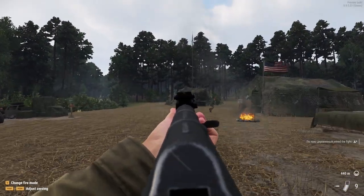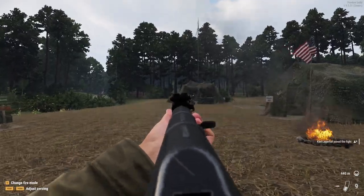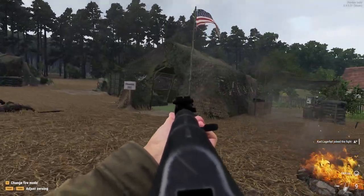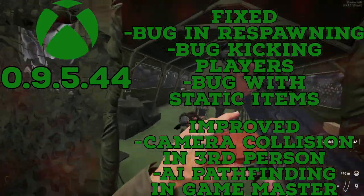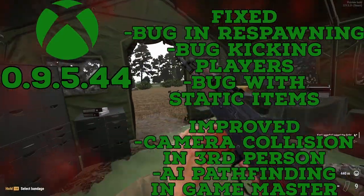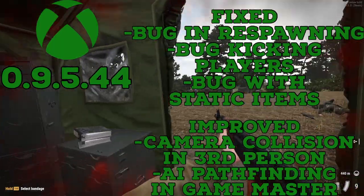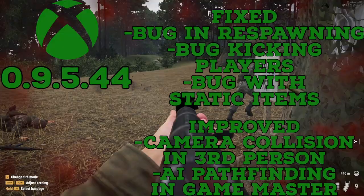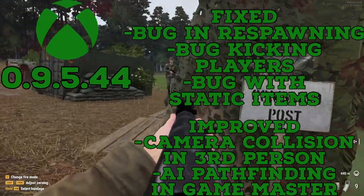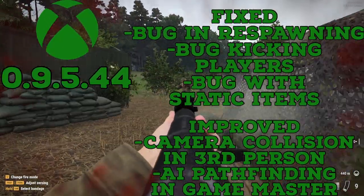First off, let's cover the minor updates that came to Steam and Xbox. On Xbox, update 0.9.5.44 had the following fixes: a bug in the respawn menu that would cause several characters to be spawned at once, a bug that would cause players to be kicked out of a session when an issue with static items occurred, and a bug that would cause crashing when loading — all were fixed.